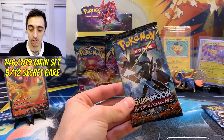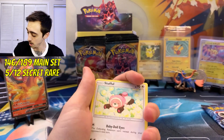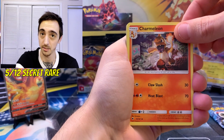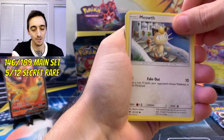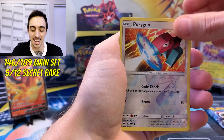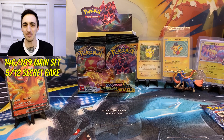Let's do Burning Shadows and then Evolutions and check out that binder. Code card — fire energy, Charmeleon, Buffalant, Olivia, Stufful, Meowth, Crabrawler, Charmander — reverse is a Porygon and Grooky. Burning Shadows non-holo Araquanid. Why'd you have to give us the Charmander and the Charmeleon, getting my hopes up just to snatch them away like that?